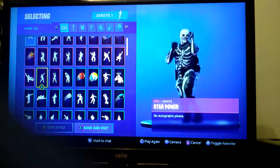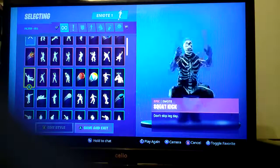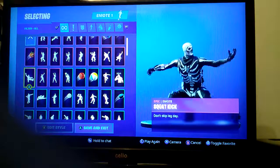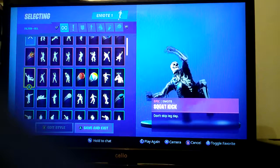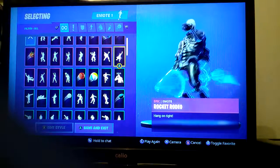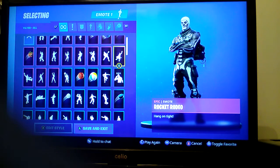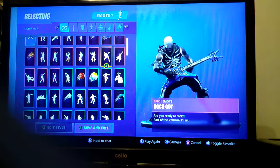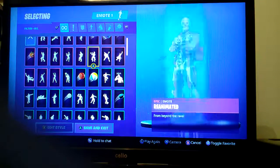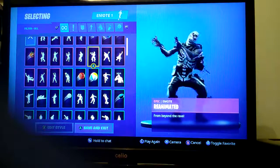True, Hot, Star Power, Spot Kick — yes, this one goes on for a while. Rocket Rodeo — actually the first emote I ever bought. Rocket Spinner, despite being 300 V-Bucks less. Rock Out — quite rare, only out about three times. Reanimated — goes well with Halloween. Pop Lock — I don't like it to be fair.